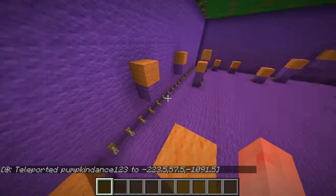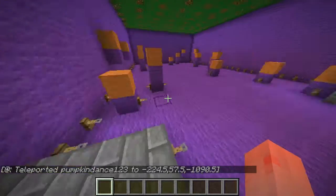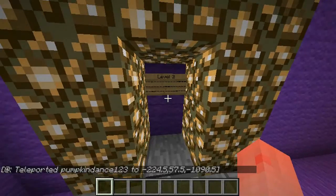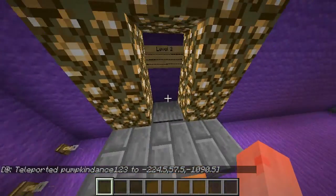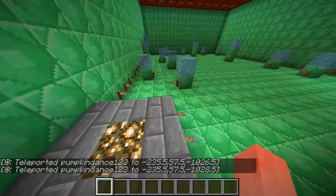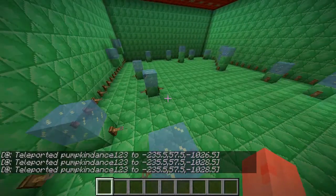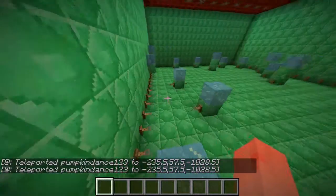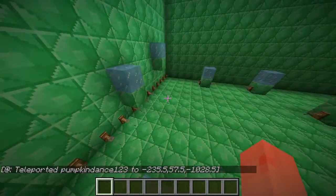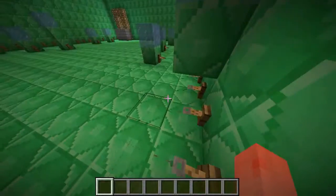So I get to this nice parkour area here. Once I finish the parkour, you'll get to the next section — and there's level two! We get to level two. By the way, I only have three buildings so far. This one is ice parkour.